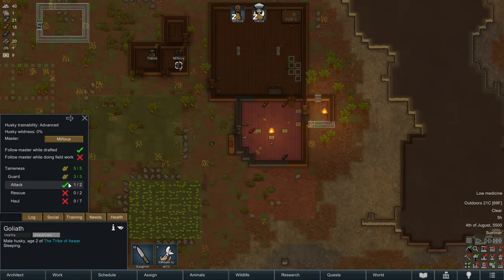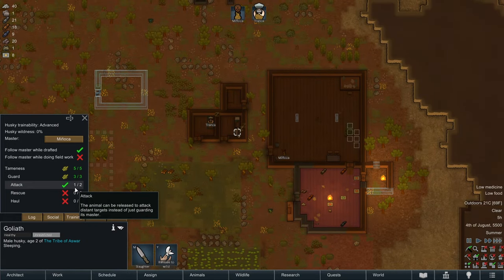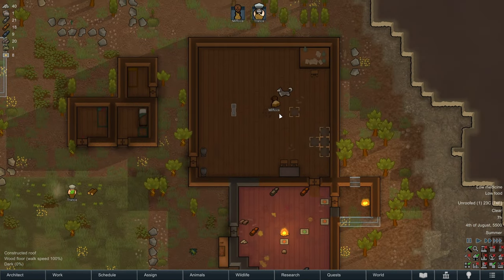How's the training going on our dog? Train to attack — one of two. So we've almost locked in this skill. That'll be useful for raids. We can send in our dog as melee support for our colonists.